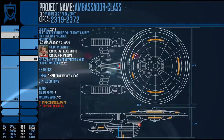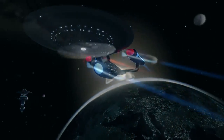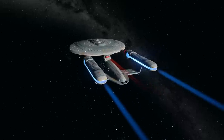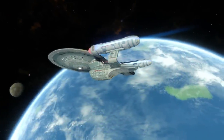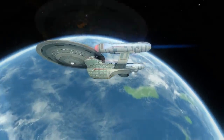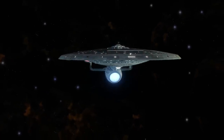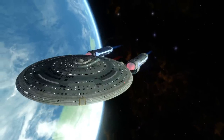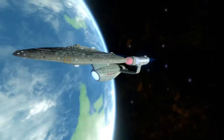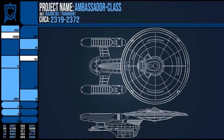The Ambassador Class saw its heyday in the early to mid 2300s, with one of their number of course being the successor to the Enterprise B, launched in 2332. At the time of its launch, the Enterprise NCC-1701-C was likely the most advanced vessel produced. However, technology, as with all things, moves on — and like with the Constitution and Excelsior before it, there's only so much you can do with refits and overhauls before you may as well just produce a new vessel. This was the fate of the Ambassador Class.